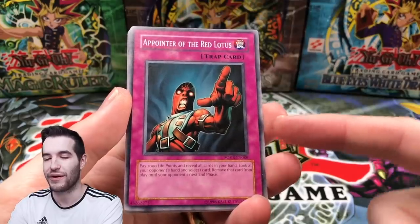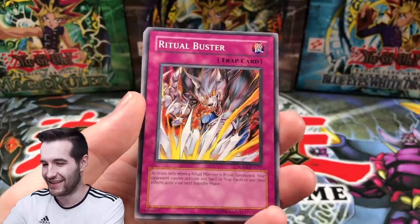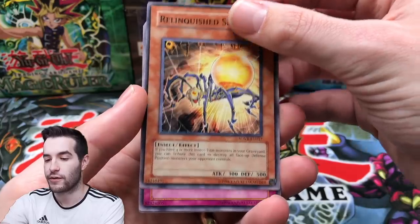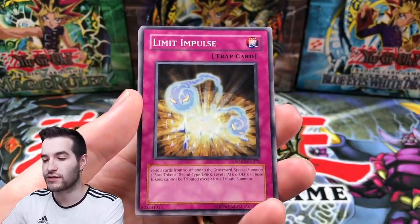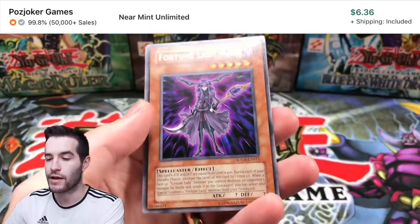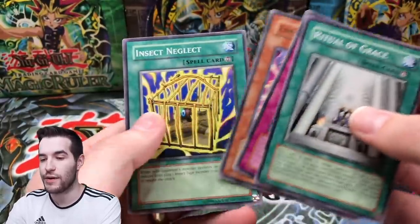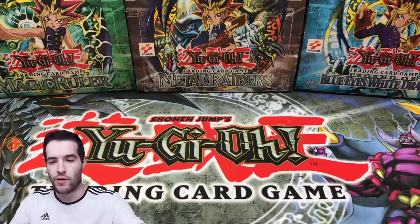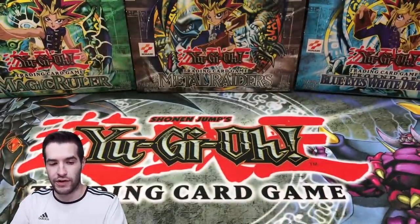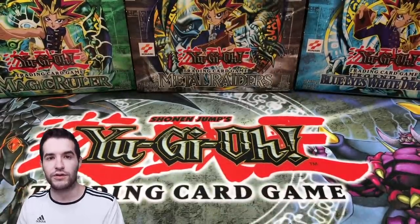A Pointer — that's unfortunate, it got reprinted. This used to be like 12 bucks unlimited and I never pulled one until it got reprinted. Ritual Buster, Relinquished, Spider's Lair — come on, give us something good. Limit Impulse — can we get the ghost rare? Hit the like button for luck. Fortune Lady Dark — I think that's actually a valuable card, so that's not too bad. We also got a Pot of the Red Lotus. So from Stardust Overdrive we got Fortune Lady Dark rare and Pot of the Red Lotus.